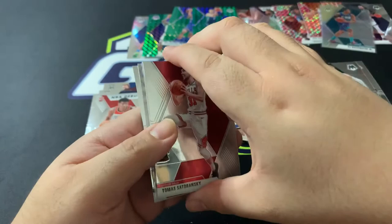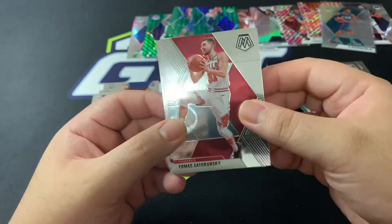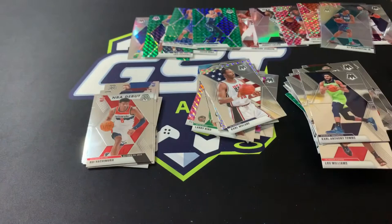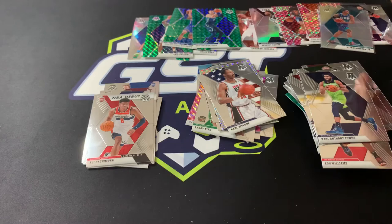Final pack — we've got a mosaic on mosaic old school insert! Thomas Satoransky, Karl Malone, and a Karl Anthony Towns. All right, I can't complain — we are happy, we are so happy!